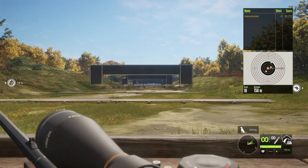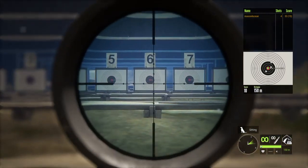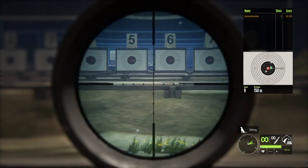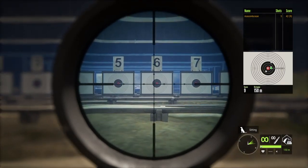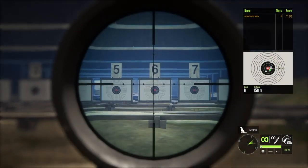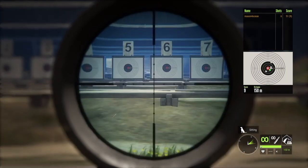Next gun we have is the 243. I really like this gun partially because it's free — it's the first gun that everyone gets and it's pretty good overall. However, the accuracy isn't quite the best. It's always off just a little bit, not exactly going where I'm aiming it. Once again this is at 150 meters, zeroed at 150 meters.